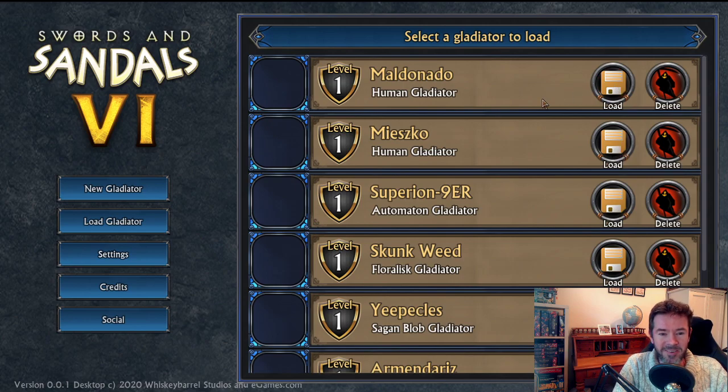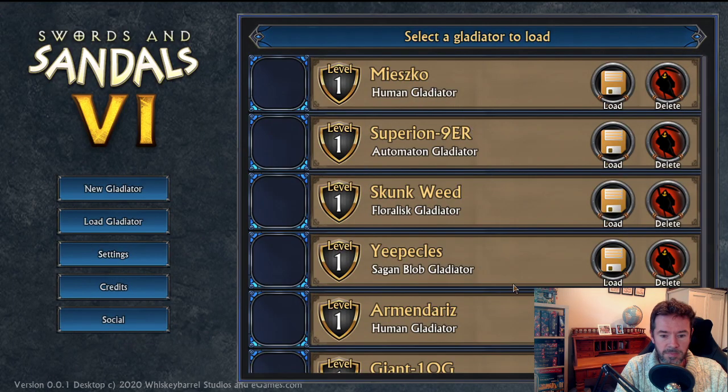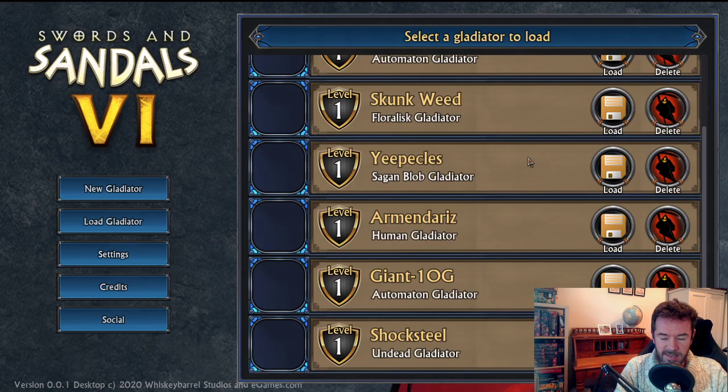I'm not going to load the gladiator because I don't want to show you the rest of the game yet. But if we click Delete, there's a little panel that takes over the screen asking 'Do you really want to delete this gladiator? Yes or no.' If you click yes, they're gone and you'll hear a little scream. Weirdly enough, that one threw an error because it was an invalid gladiator ID — I'm still working through the bugs, but it's 90% working and I'm pretty happy with that.